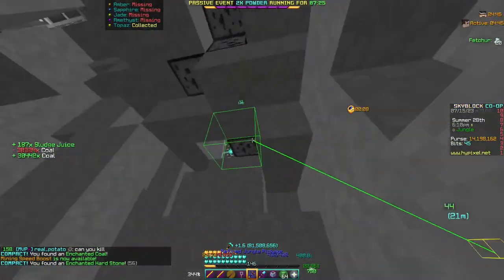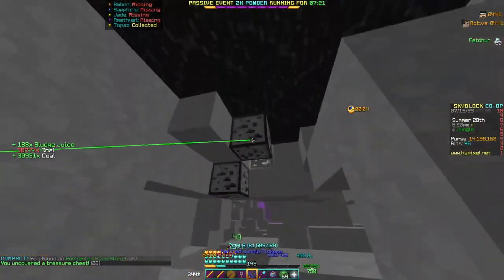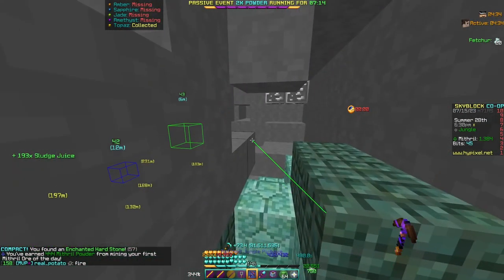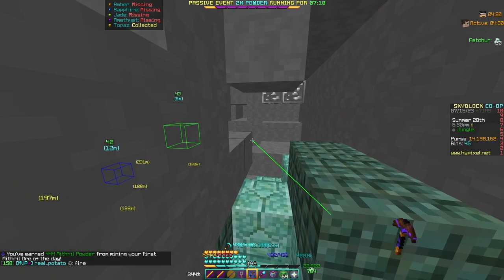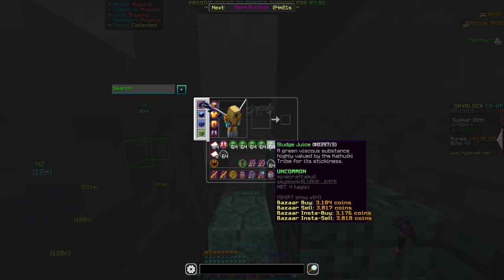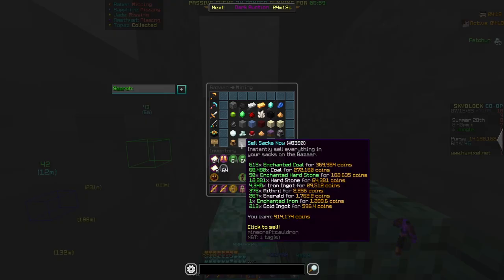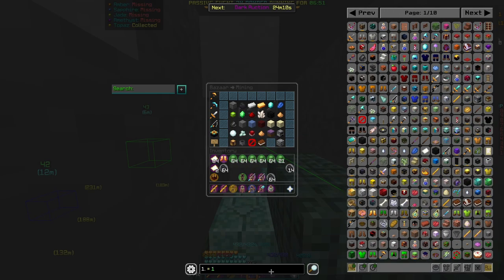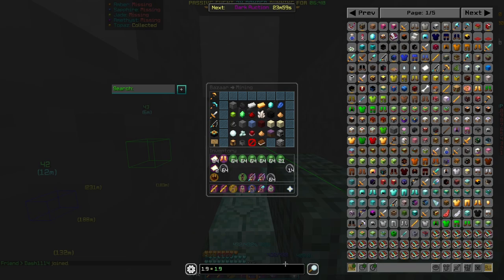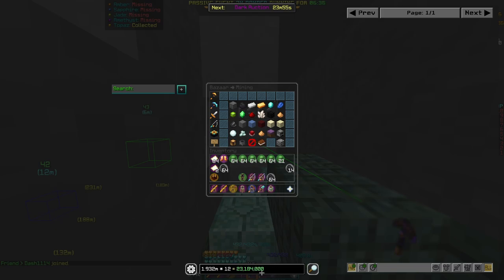Coming to the end of the test — we were able to mine about 40 veins in 5 minutes, which is not bad. We got just over 5 stacks of sludge juice, worth about 3,000 coins each. Adding that with the enchanted coal and other items: 1.018 million plus 914k gives us 1.932 million coins in 5 minutes. Multiply by 12 for an hour and we get 23 million coins per hour, which is actually really good — a lot better than I thought.